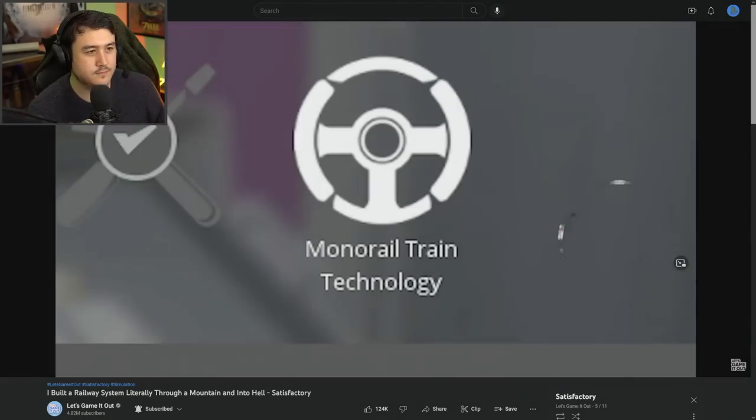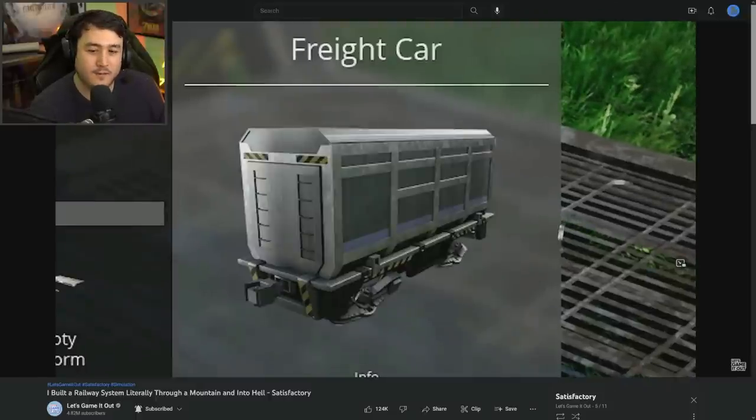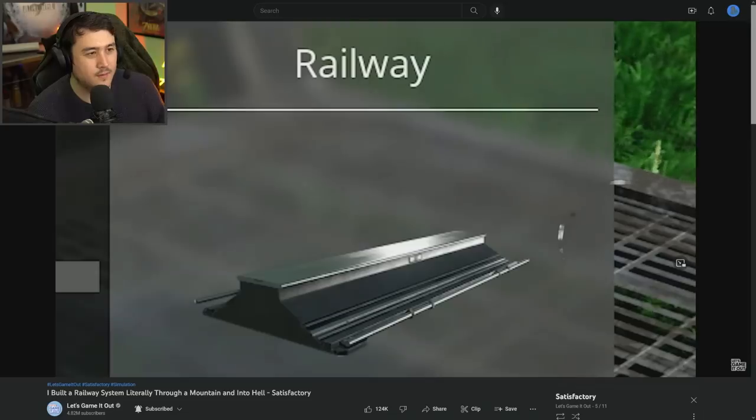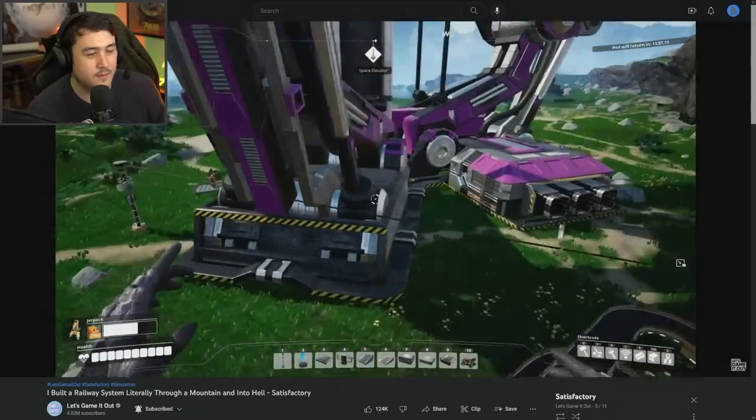Something that's new is monorail train technology. We got a choo-choo train, a choo-choo car, choo-choo station, whatever the hell this is — this sadness — and the railway, which I'm hoping I can abuse. Here's another piece of the fun: the space elevator.